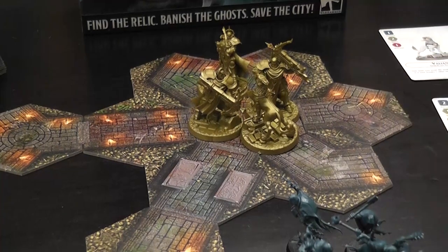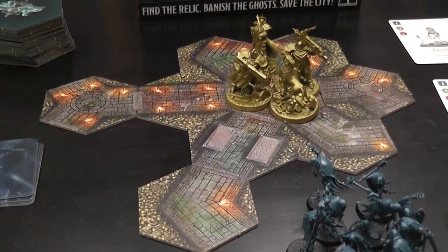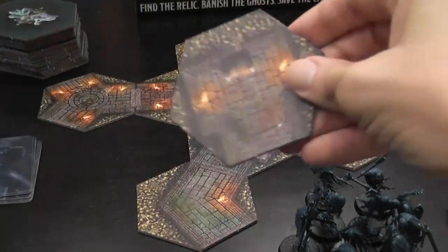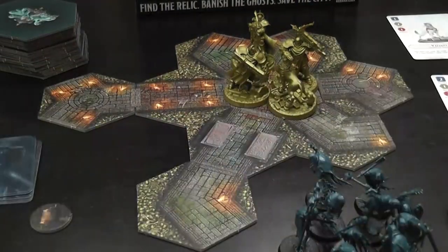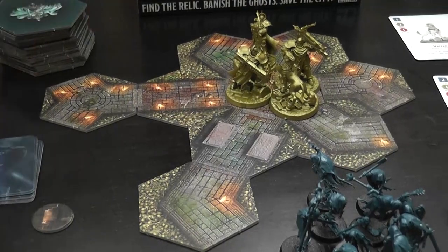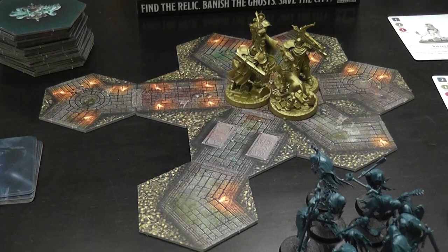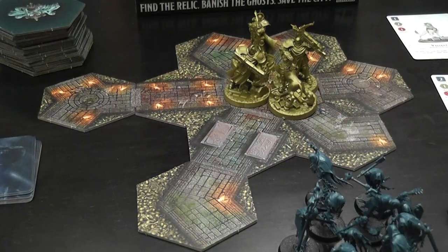The hero player is exploring the crypt, which is modular and is built but also unbuilt during gameplay. The heroes are trying to survive and find a specific tile — when you move onto that tile you gain a token, and then you need to move on to another tile which is the bottom of the stack — the exit. If you find the winch and reach that tile, you win. As the ghost, your only job is to eliminate the heroes — if all four heroes are killed, you win.